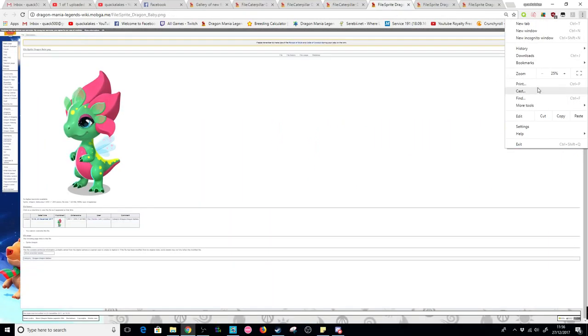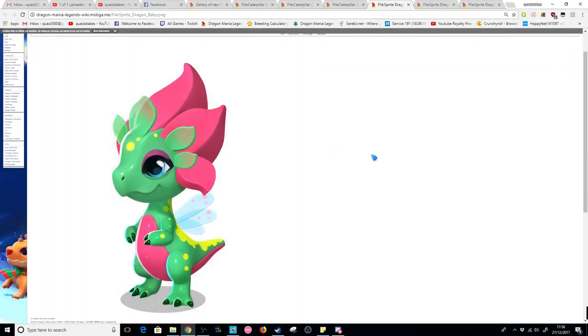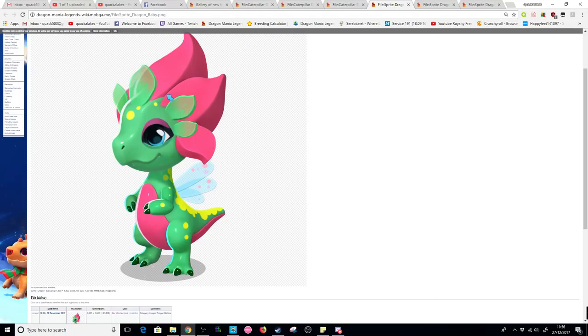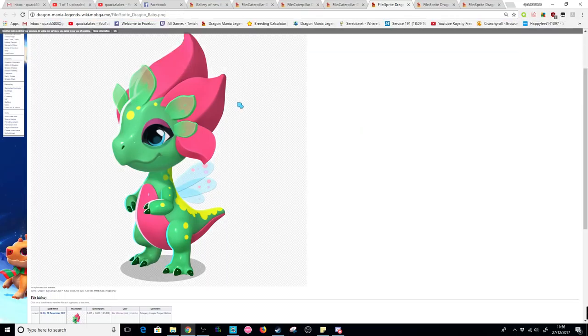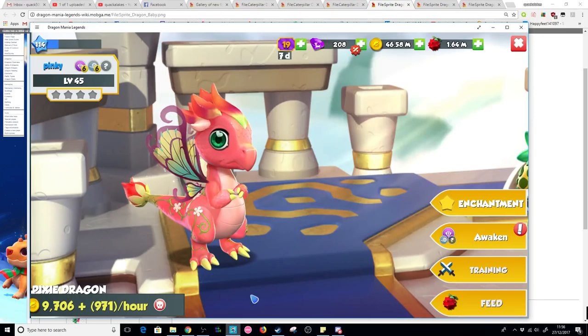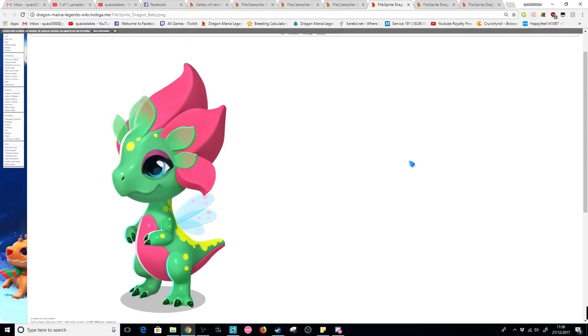The second dragon we have is one I didn't really like the design of that much, but it kind of looks like a descendant of the pixie dragon. This has the file name of sprite dragon, so I'm not sure if that'll be its permanent name, but we'll call it the sprite dragon for now. It does look like the pixie — kind of a fairy sort of thing — with a nice little green color.